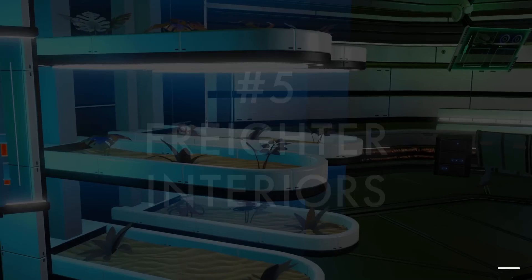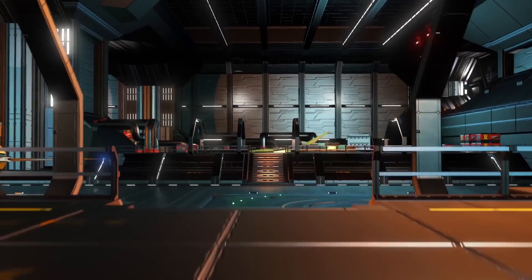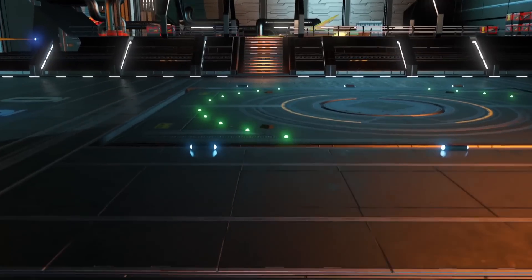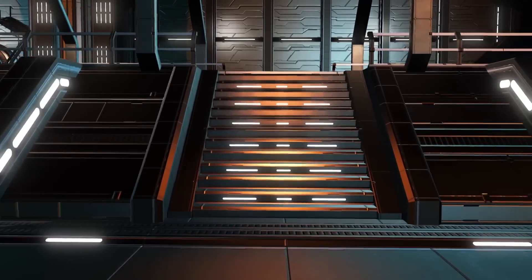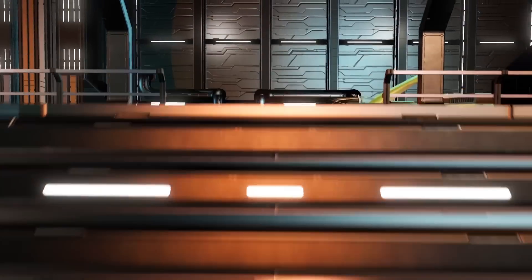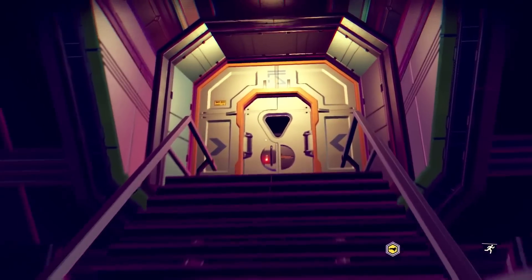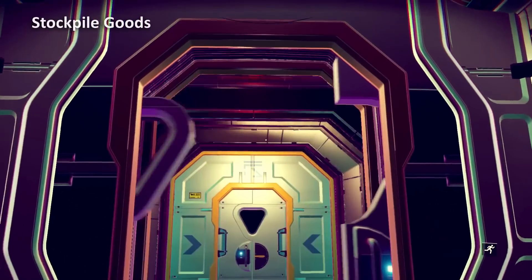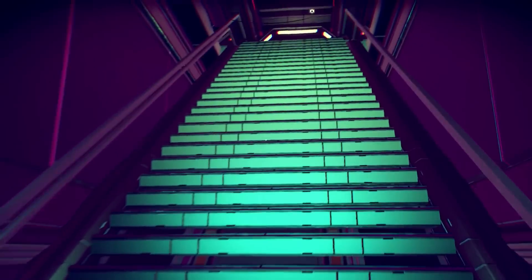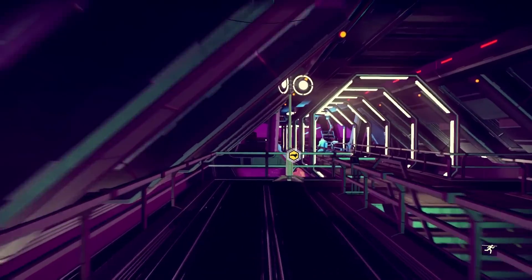Finally, number five: original freighter interiors. Have you ever wondered why there are two platforms separating your rows of landing pads within your freighter? Why you have to walk up and down these little stairs to get from one row to the next? Well, believe it or not, these raised platforms used to have two staircases each that would lead up to the freighter bridge and base above. The bridge wasn't locked behind an airlock like it is today, so you could jetpack up to it or jump down from it pretty quickly. Crew members were also placed slightly differently — I think there were a couple more back then — but the main difference was that you would enter the bridge from the second floor rather than the first.